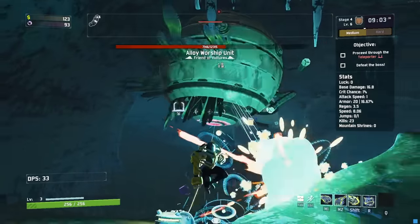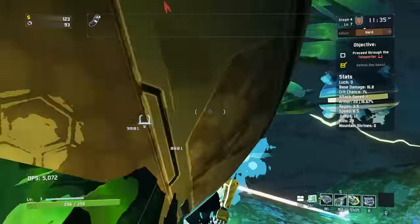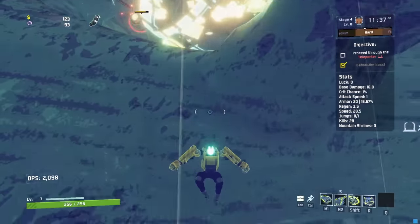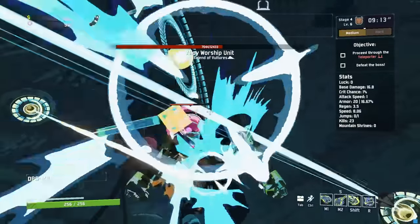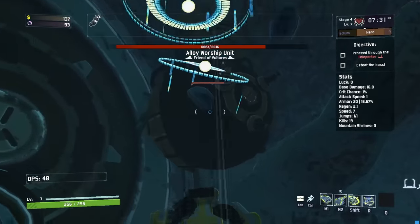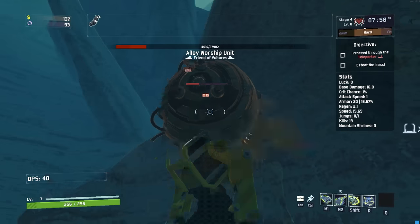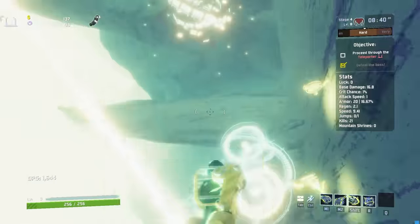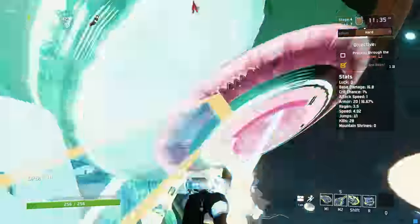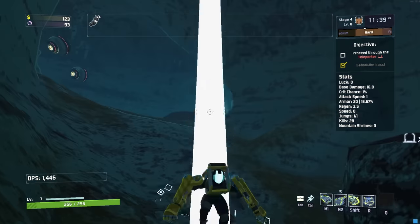I tried for about an hour to cheese the Alloy Worship Unit with this, and it is possible to slam-kill it, but I don't think it's reliable. I had cheats on to get rid of the pylon cooldown so I could spam it, and I managed to get the AWU in a corner where I smacked it with pylons until it spun and moved really fast. I then slammed a pylon in the direction it was moving, and it worked. If anyone can legitimately pull this off in an actual game, please let me know. And that about does it for Loader.